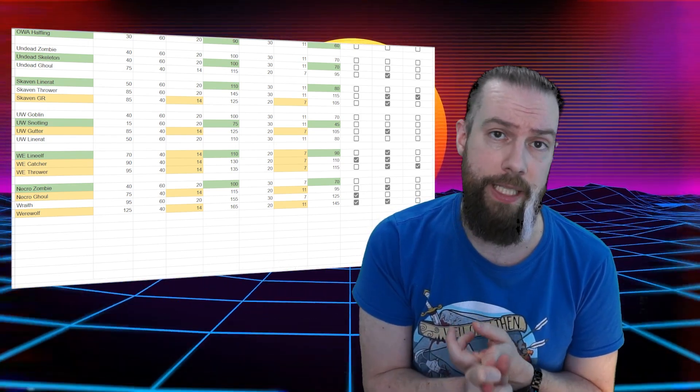On the Dwarf team, surprising no one, it's the Dwarf blocker, but I'm not sure you'd get Dirty Player or Sneaky Git when you can get Guard and Mighty Blow. The Elven Union team is in a similar scenario as Dark Elf — the lineman is the absolute best choice when it comes to cost, but both the catcher and the thrower have an equally easy time getting the SPP needed. On Imperial Nobility it's the lineman because it's the cheapest available; the one cheapest in SPP cost is the blitzer, but you only have two of those so you're probably not building one as a fouler.